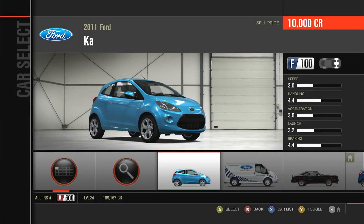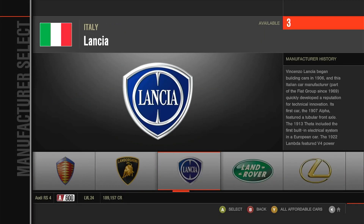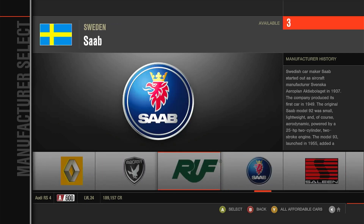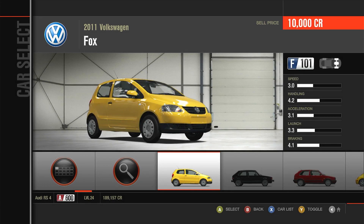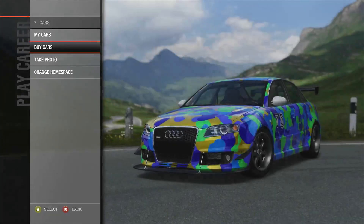I thought I had like one of those - maybe I sold it and got a Fiesta or something. Let's check, because I'm wondering where it is. I also need to actually start racing. It was either the Fox... I don't know. I'll try to look it up during the loading screen.